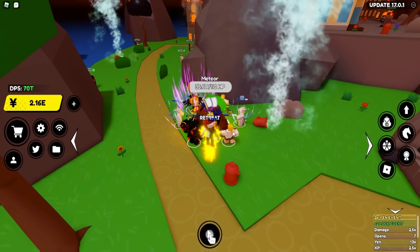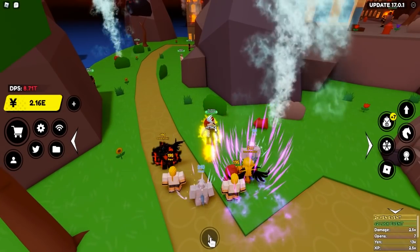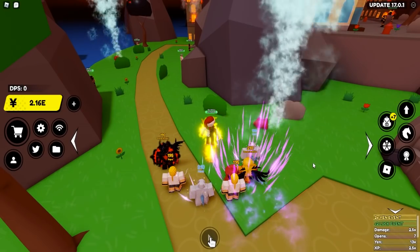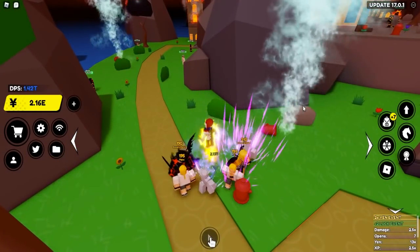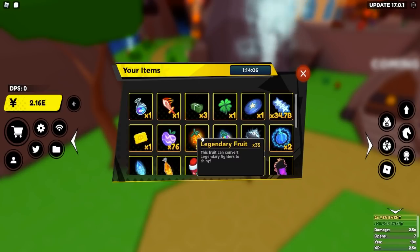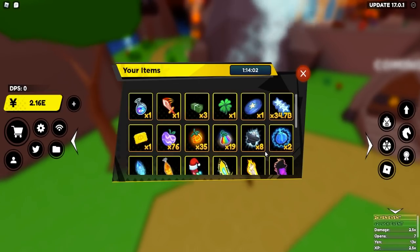I lost one earlier because I was in defense mode, so keep in mind it despawns at around five minutes. We got seven to eight fruits out of this one, as you can see in the backpack — the drops are random, anywhere from five to eight so far. Feel free to comment below if you've seen a different number. Opening the fruits, you can see we got a lot of epics, legendaries, and a whole bunch of mythicals.